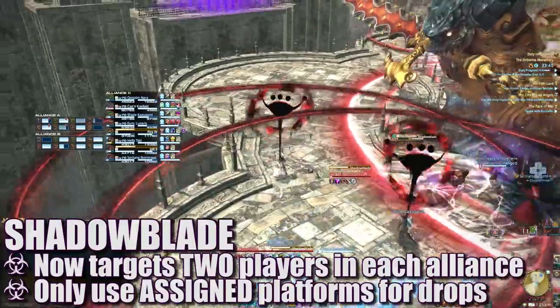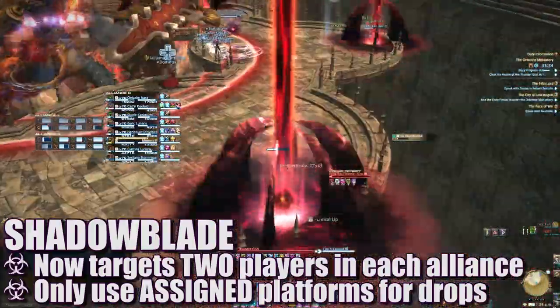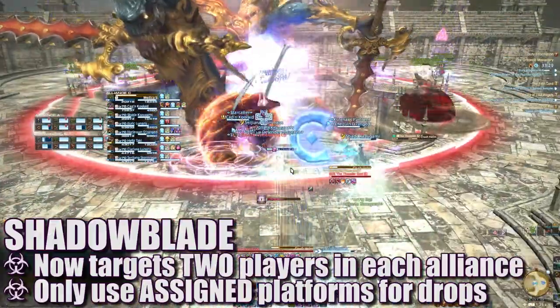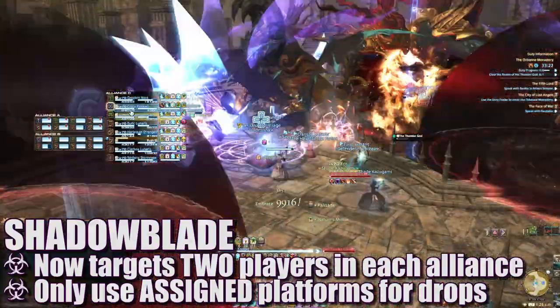The next Shadow Blade attack will now target two players from each alliance. One of these markers can be dropped off on the platform to the left or clockwise of your alliance, just as before, while the other is dropped in the back of the platform you're currently standing on. Players will need to be careful not to get caught in the AoEs as they grow.